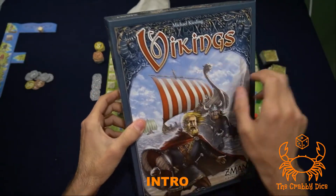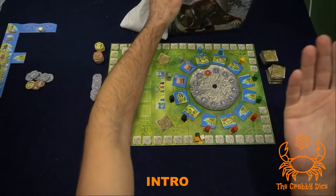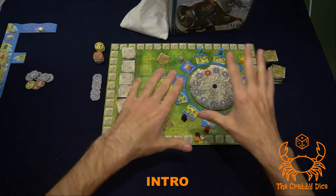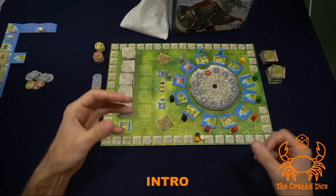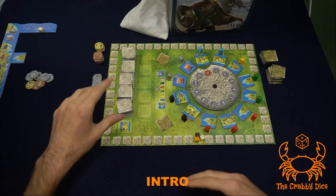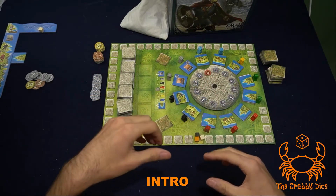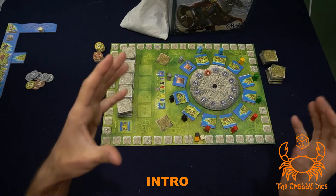Welcome back to the Crabby Dice. Today we're going to be looking at the game Vikings from Michael Kiesling. The theme is we're in charge of a viking tribe exploring islands and gathering workers, but it's mostly abstracted — you're going to be doing a lot of bidding on this wheel to get the tiles you need to make the most points possible. There's a point track and it is a euro game.